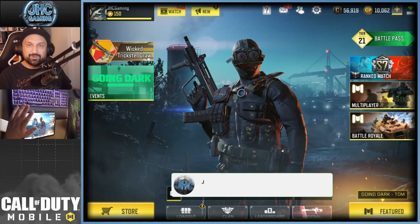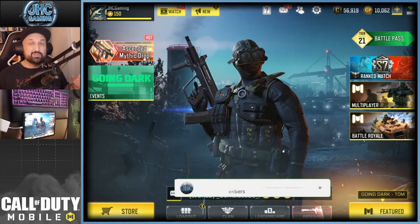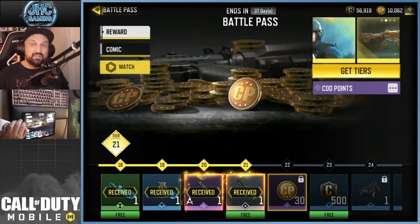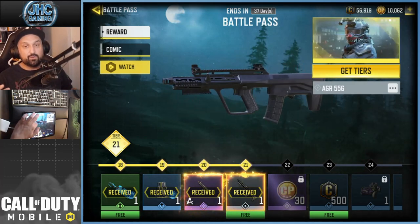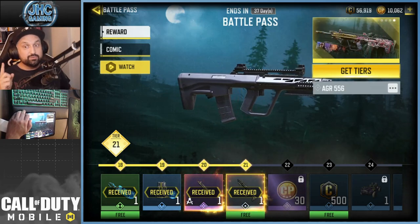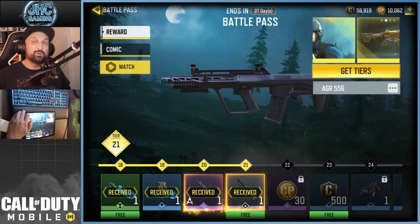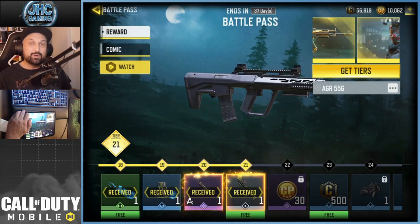Hey guys, Jonny here back with a brand new Call of Duty Mobile video. Today we check out the brand new SMG that was just released yesterday on the season pass. It's called the AGR 556. You have to reach tier 21 on the season pass to unlock it. It's a beautiful, super nice gun. Today we're gonna level it up, unlock all the camos including gold, platinum, and Damascus, and check out what they look like on the new weapon.